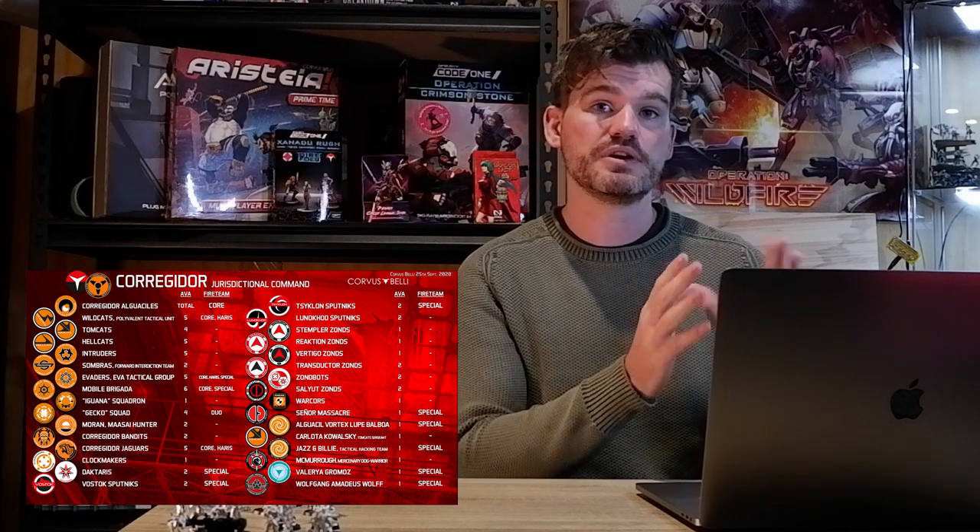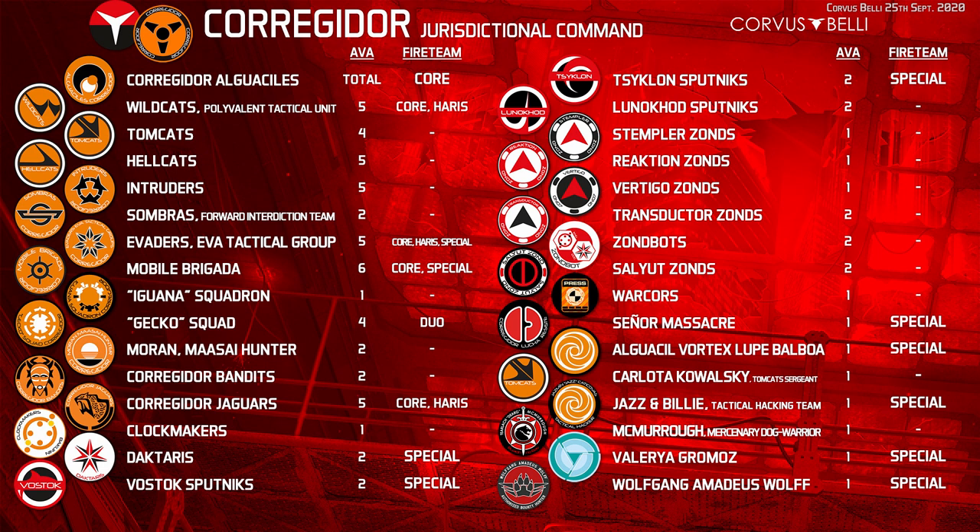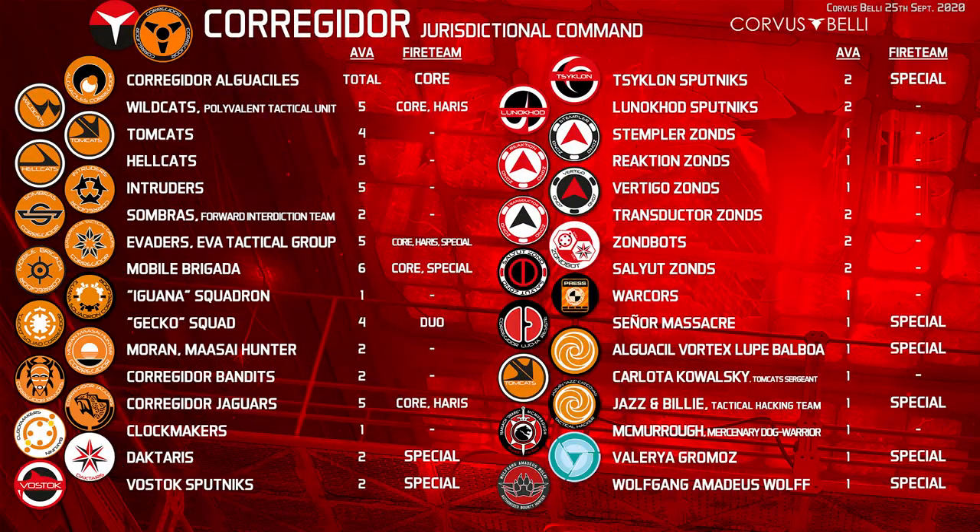In the fire team column of the sectorial chart you can see the types of fire teams units can join. Core is a five-person fire team. Harris is a three-person fire team. Four doesn't get its own name. Duo is the two-unit one. Some units, like the Gecko Squad highlighted here, can only go into a duo fire team. Others, like the Evaders, can go into a Core, a Harris, and a Special. Several units can't go into any fire teams at all — just because you're in a sectorial doesn't mean everything can immediately form a fire team. Don't imagine everything can go into a five-unit link.